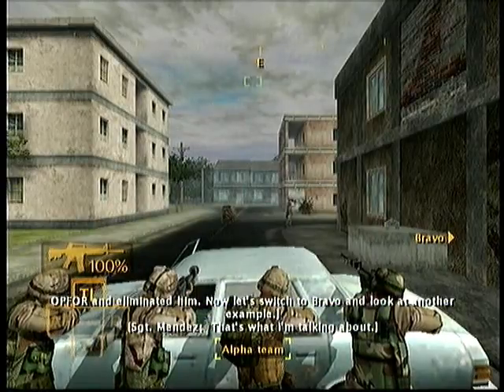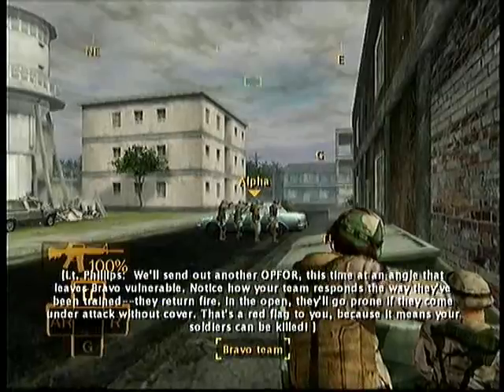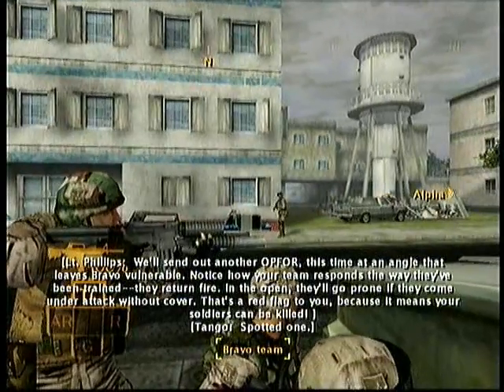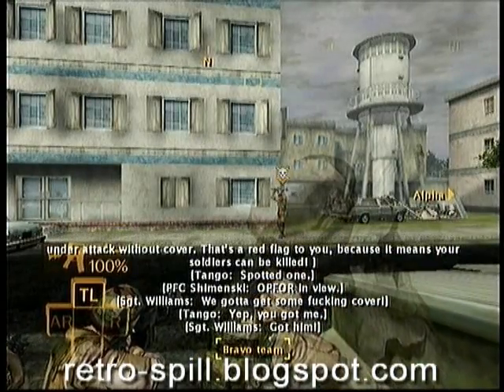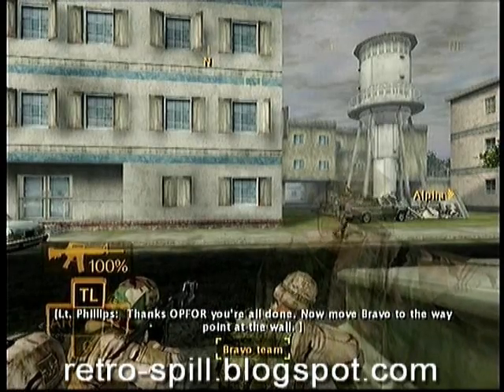Now let's switch to Bravo and look at another example. We'll send out another Op 4, this time at an angle that leaves Bravo vulnerable. Notice how your team responds the way they've been trained — they return fire. They'll go prone if they come under attack without cover, and that's a red flag to you because it means your soldiers can be killed.